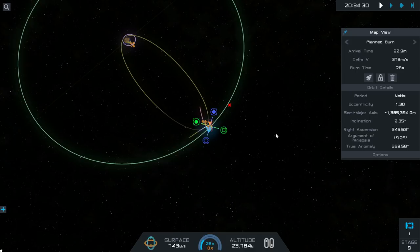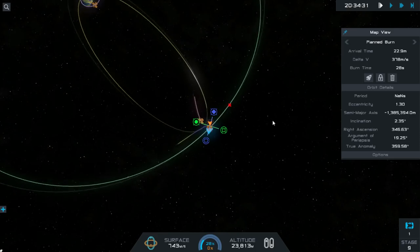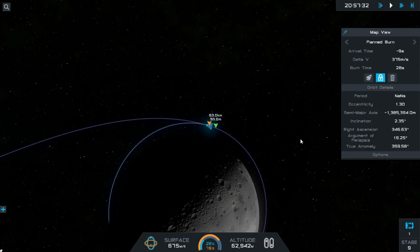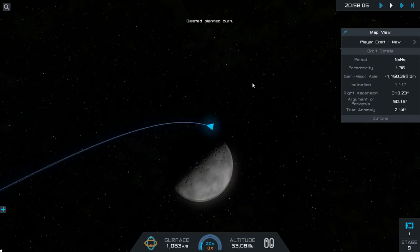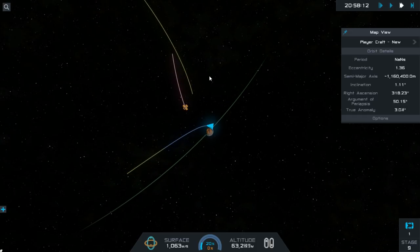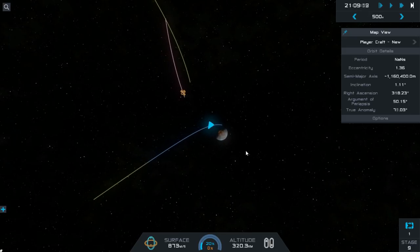Ignition. That's it — we can get rid of that. Right now we're impacting on our home planet, but let's get out of Luna's sphere of influence and see what's going on. 22.2 kilometers periapsis — fine, that should do the trick. Unfortunately, coming back on the nighttime side, so we're not going to be able to see anything.